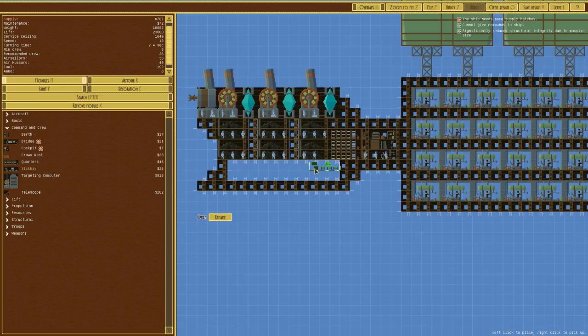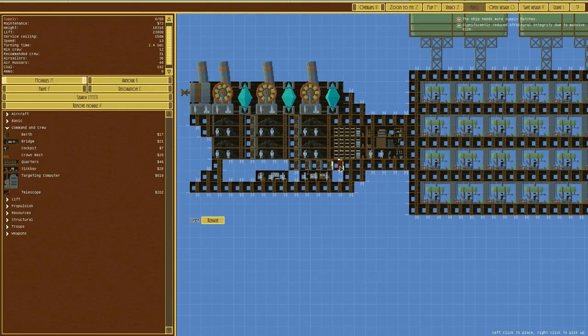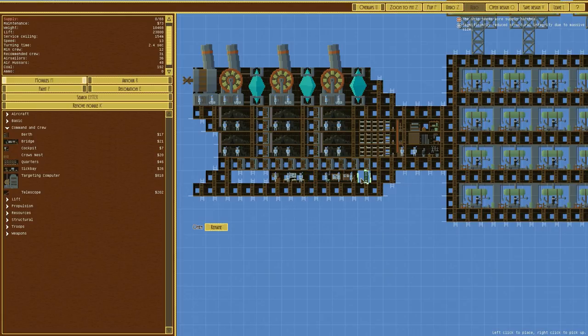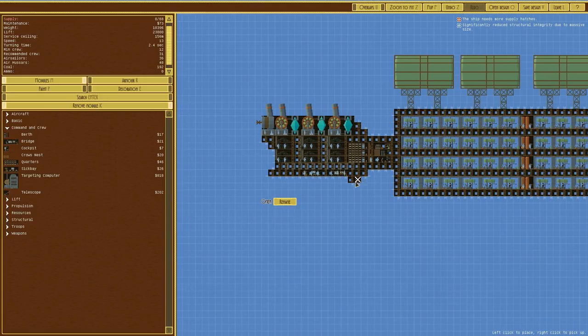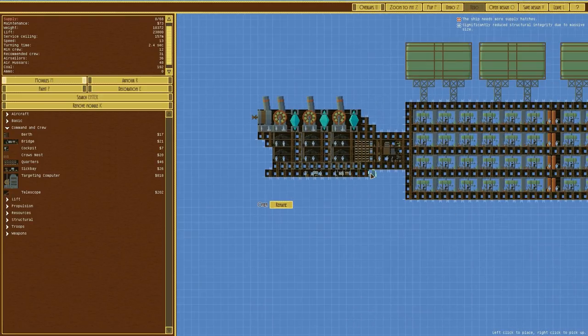Command and crew currently haven't got a sick bay, so we'll put one in here. We'll probably put the bridge just below it, although it's very near the coal store, so I'll delete that and do this, with a fire door so it doesn't spread down - kind of like a blast door. I think we're about right. Let me get rid of all this extra weight since I don't need it.